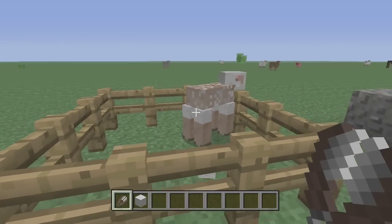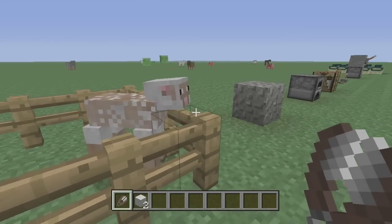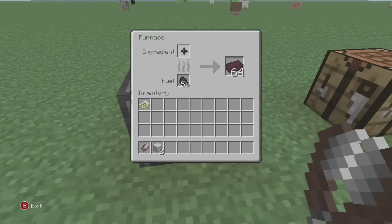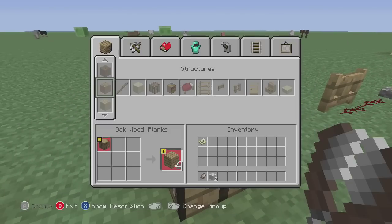They also added spruce wood slab and birch wood slab. When you shear a sheep, the wool will grow back eventually — I don't know how long it takes. There's also a new gravel texture, as you can see, which looks pretty cool. You can now smelt nether rack to get nether brick, as you can see over here.